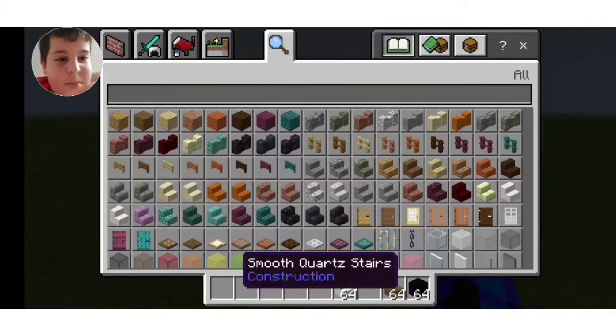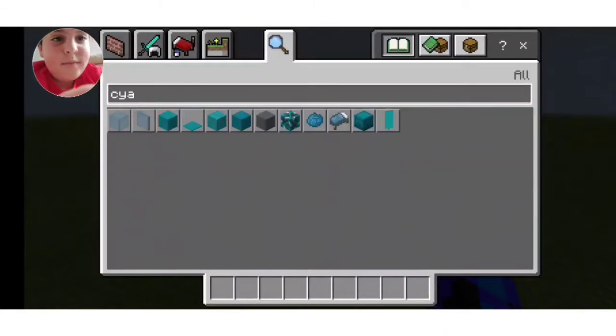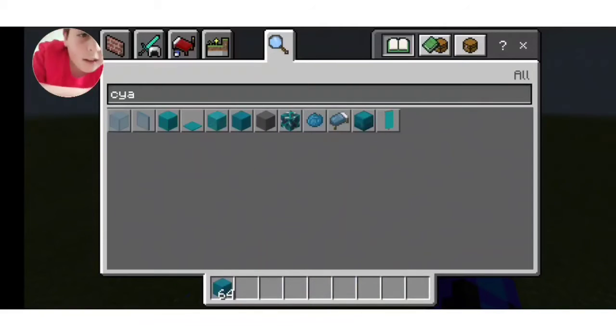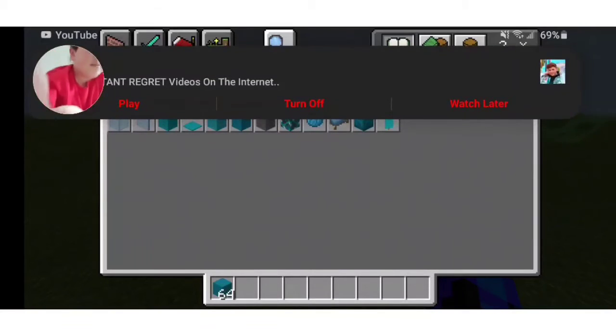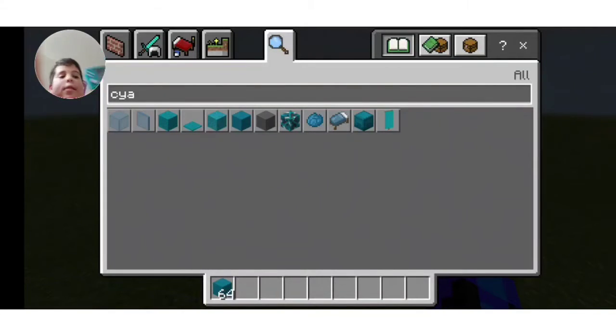I think it looks like cyan a bit, you know, my Nintendo Lite. It's pretty cyan, you know. I think it looks like this - let me give you guys another preview so you guys can look at it. Do you think it looks more cyan or light blue? I think a little bit of both, but cyan is the closest color. So we gotta get cyan and white, and black and grey.